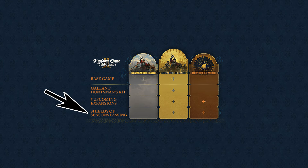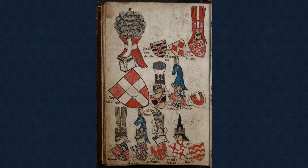The Gold Edition also comes with Shields of Seasons Passing, which allows you to create custom shields — which in my case will likely be the shield of my birthplace.